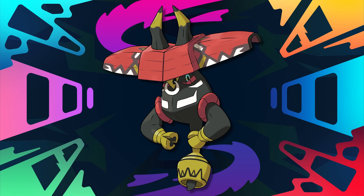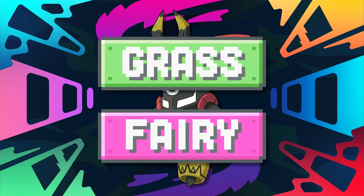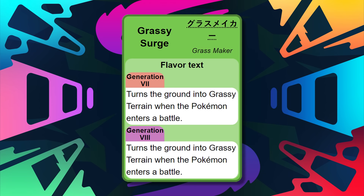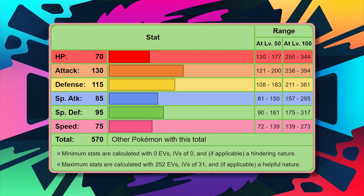We move on to number 7 now, and it's fair to bring up our first legendary on the list. We're talking about the guardian deity of Ula'ula Island, Tapu Bulu — a fairy and grass type with a dominating physical presence. It makes usage of the ability Grassy Surge, which is arguably the best of the different abilities that set up terrains, allowing Tapu Bulu and other grounded Pokemon to recover a 16th of their HP at the end of each turn. As for stats, Tapu Bulu has 130 base attack and 115 special defense, though its one detracting point is the same as Tangrowth — it has poor speed.